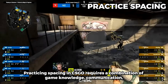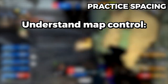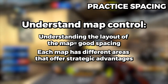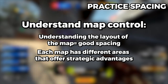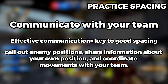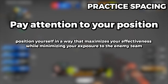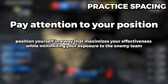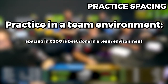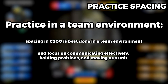How do you practice spacing? Practicing spacing in CSGO requires a combination of game knowledge, communication, and teamwork. First, understand map control — know the layout of the map and which areas to control, and communicate with your teammate to plan which areas to take. Second, communicate with your team — call out enemy positions, share information about your own position, and coordinate movement. Third, pay attention to your position — maximize your effectiveness while minimizing exposure to the enemy team, stay behind cover, hold angles, and use weapon strengths to your advantage. Finally, practice in a team environment — spacing is mainly a skill for team CS, so focus on communication and distance while playing with your team.